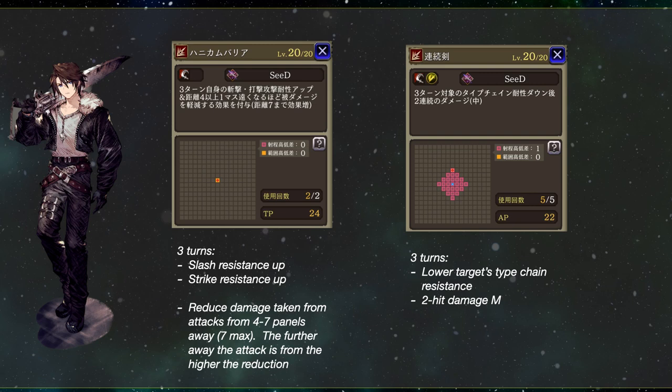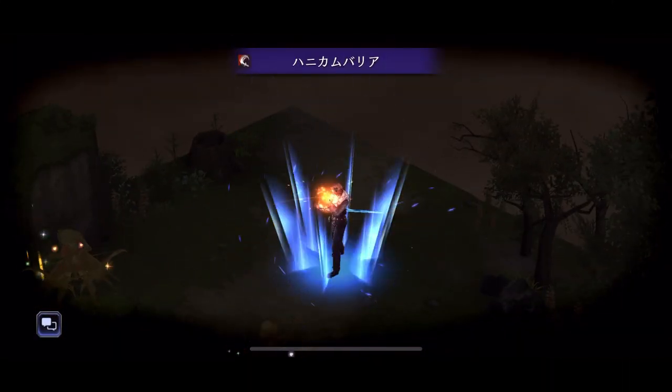The second new mechanic he brings is Type Chain Resistance. It is from his Renzo Couk-in attack — for three turns, it lowers the target's type chain resistance, then deals two-hit medium slash damage. This works with all type chains, so he can help his teammates deal more damage even if they're attacking with a different weapon type. I totally expect upcoming units and vision cards to have type chain resistance increase.